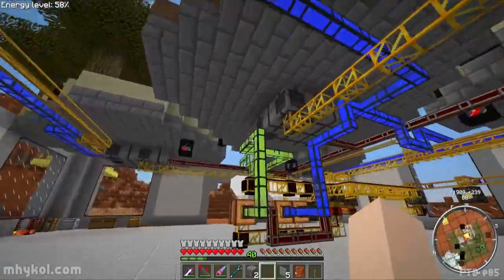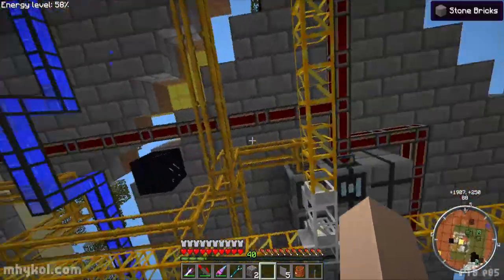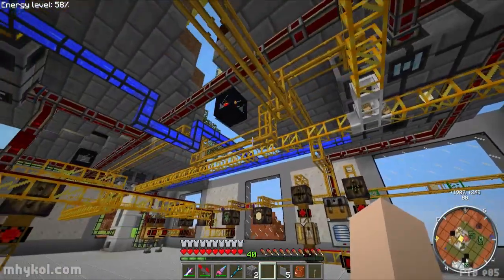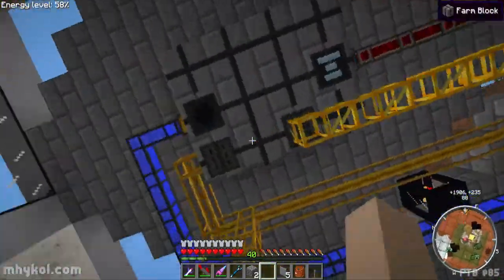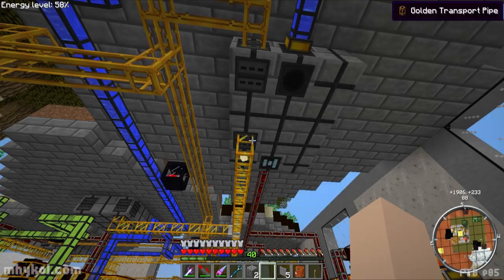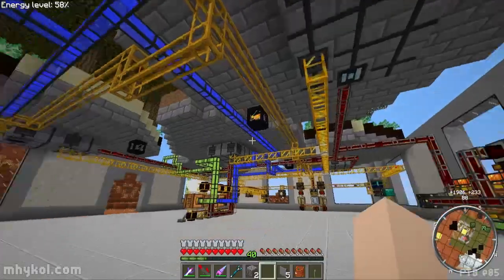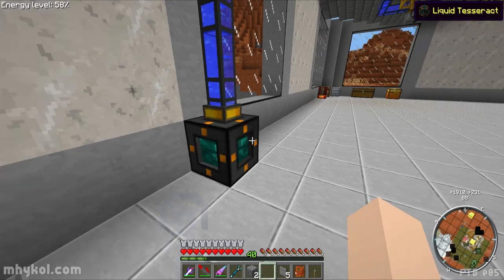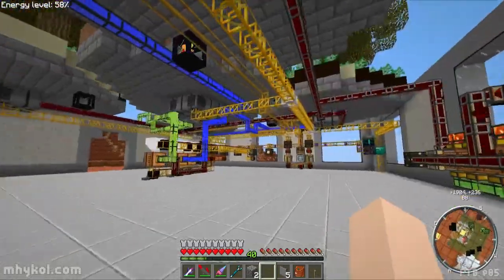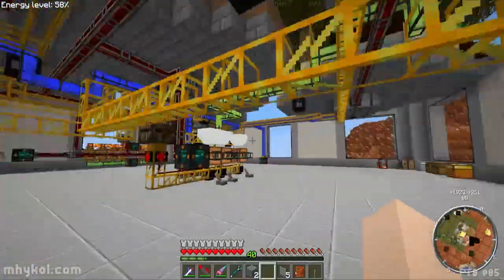Pneumatic tubes feed back in - they actually have to go into the north part of the farm, as we found out in the live stream. These all feed in and some have two hatches - one on the north part to feed in the pneumatic tube. We've got water feeding to everything, coming in by this liquid tesseract which is feeding out from my water tank back at spawn.